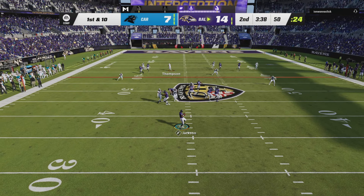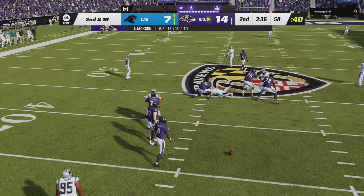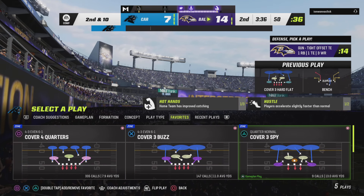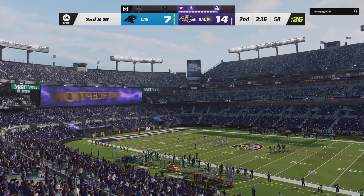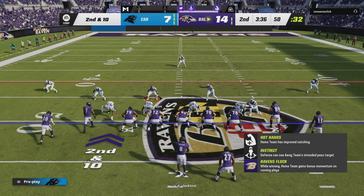From midfield now, here's Jackson, and this is incomplete. Demarcus Robinson the intended target on that one, and now it's second down. He could have scanned downfield, but there wasn't anything available — ends up throwing an incompletion, and I think he'll take that. So now second and 10 after the incompletion on first down.